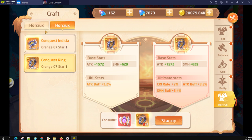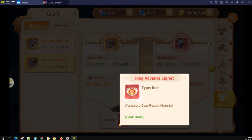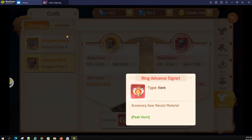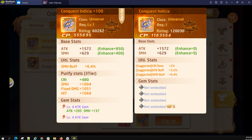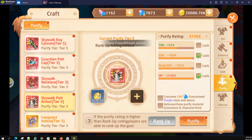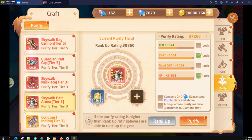For the Horcrux, the ring: you need a ring advanced signet, ring star-up signet, an Indicia star-up signet, and another copy of that same Indicia. By the time you need this, it's going to be pretty far off in the game anyway. So: set, enhance, gem, purify, Horcrux. The last one is red gear.